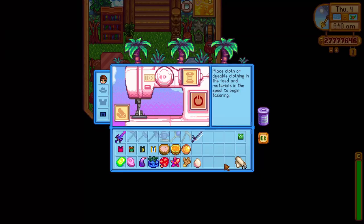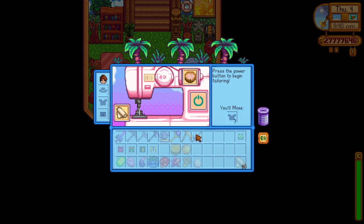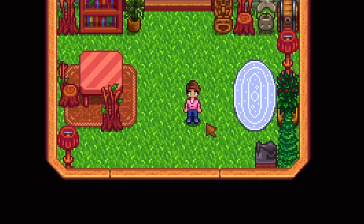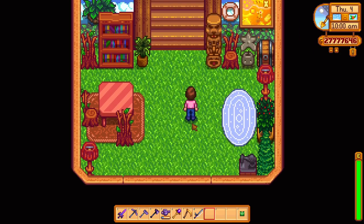Another new tailoring recipe we have is the hot pink shirt. It's a silk shirt colored in tropical pink and to craft it you need to use Poi as the material. The recipe for the Poi dish is also sent by Leo to the player when you reach 3 hearts with him. So it's more easily obtainable than the yellow suit, but you will still need to raise your friendship level with Leo.